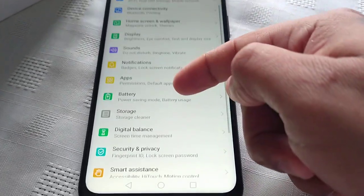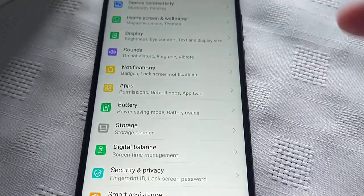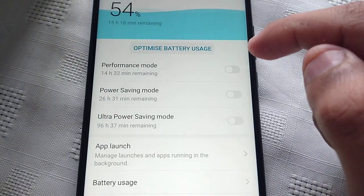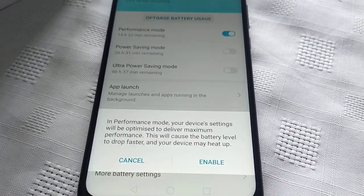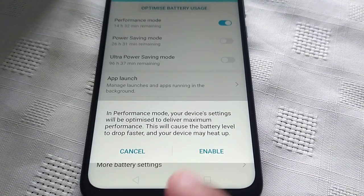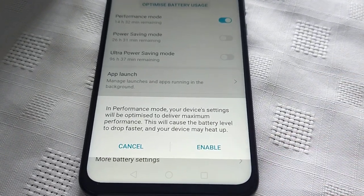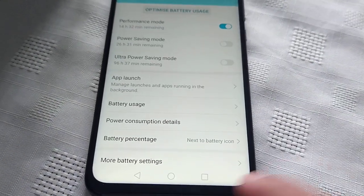The first thing you need to do is go to the battery option and select Performance Mode. Make sure that's on. In Performance Mode, your device's settings will be optimised to deliver maximum performance. This will cause the battery level to drop faster and your device may heat up, so just make sure you turn that on.